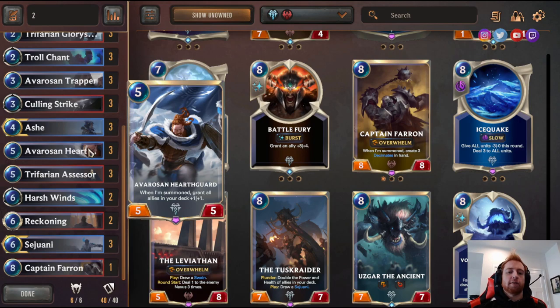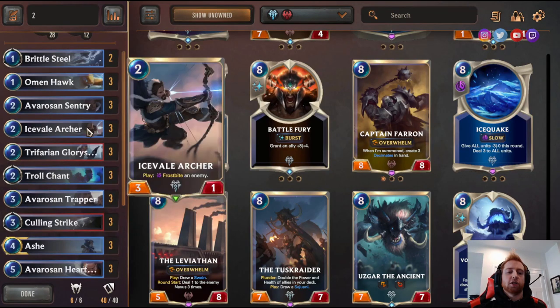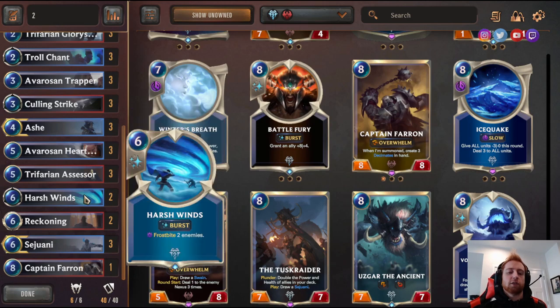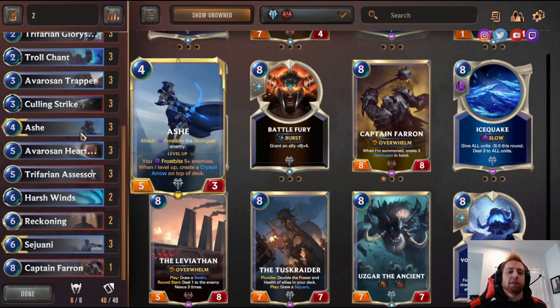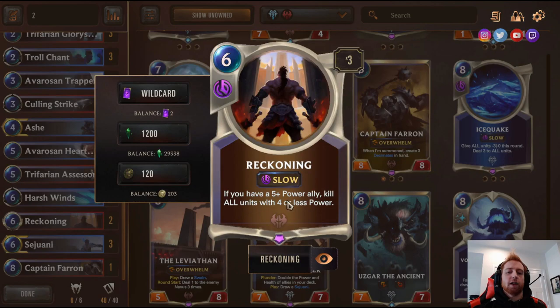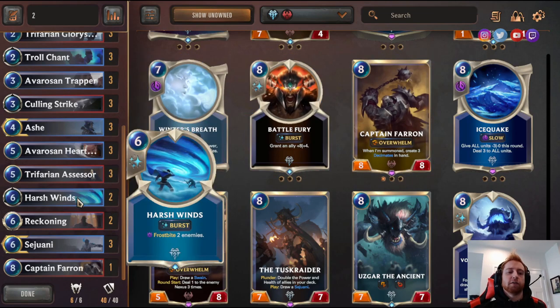Three Hearth Blood — five-five that makes all your allies in deck plus one plus one; insanely good. Trav I'm an Accessor — when summoned, draw one for each five-plus power ally you have. That counts Hearth Blood, Ash, and Glory Seeker, and if buffed by Hearth Blood it draws for itself. Harsh Winds — Frostbite two enemies. Good defensively and offensively with Ash, because you can Frostbite multiple enemies so Ash levels up and enemies with zero power can't block.